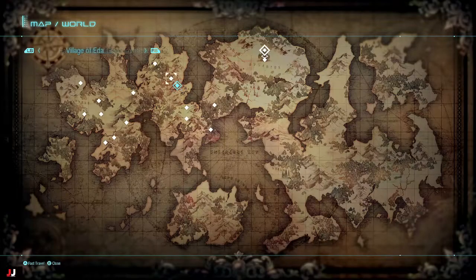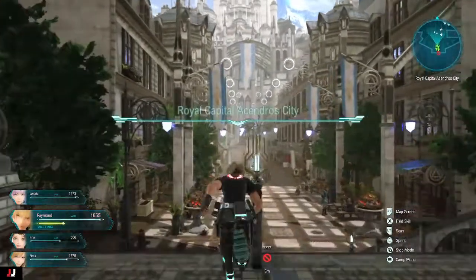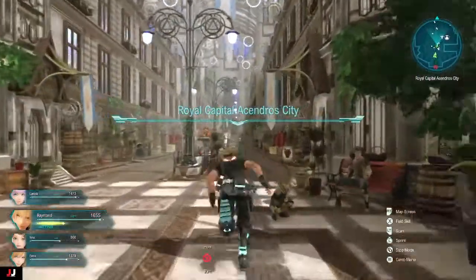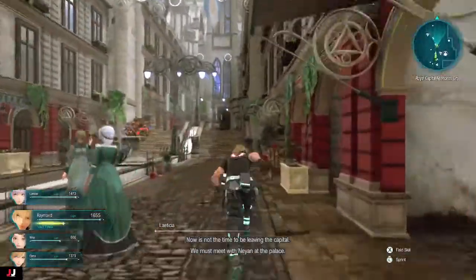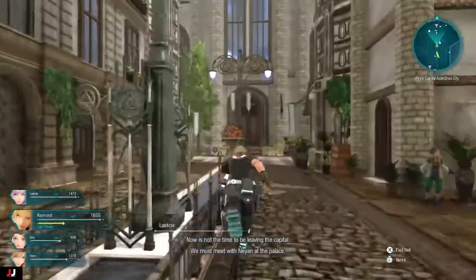Once you're done talking to him, teleport to the Royal Capital. You're probably going to have a bunch of dialogue if you're at the same part of the game as I am, so you'll have to wait a second before you can talk to the guy. If you open your map, you should see a little quest NPC yellow square marker.